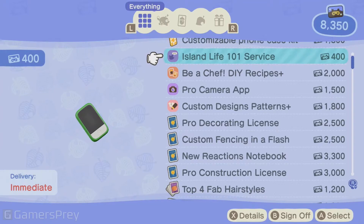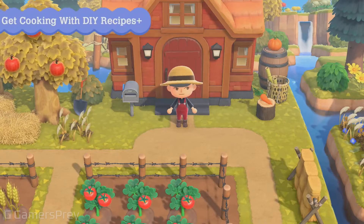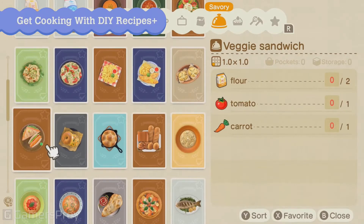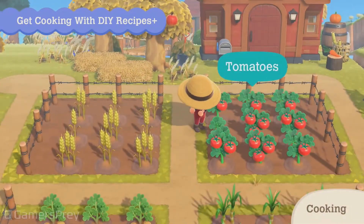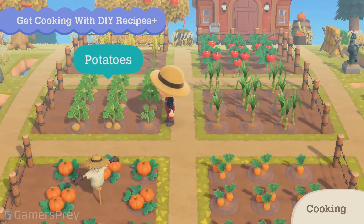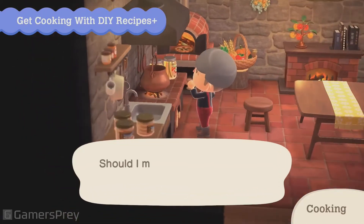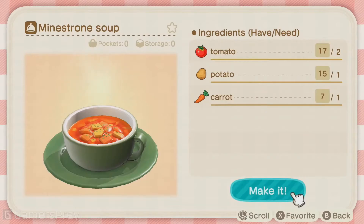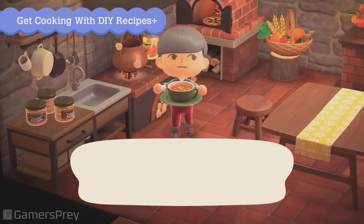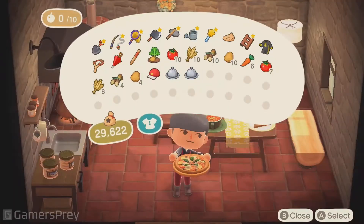Newly added redeemable items will be available for Nook Miles. Cooking is coming to DIY recipes. Combine ingredients like tomatoes, wheat, sugar cane, potatoes, carrots, and more. Why not make a delicious meal from your bountiful harvest? Looks tasty! You can make all sorts of dishes to lay across the dining table. Bon appétit!